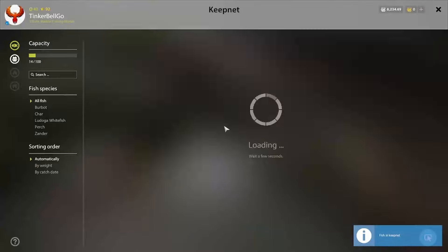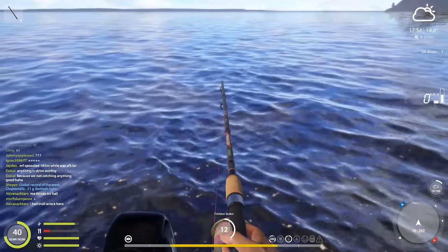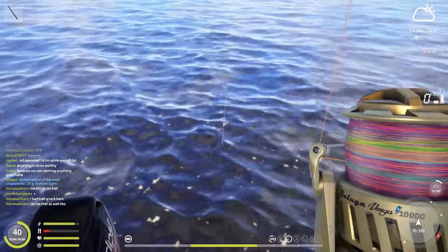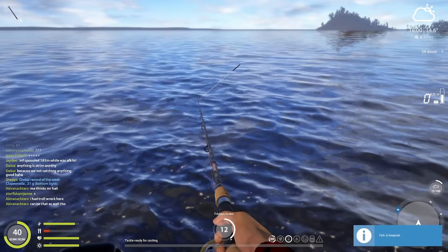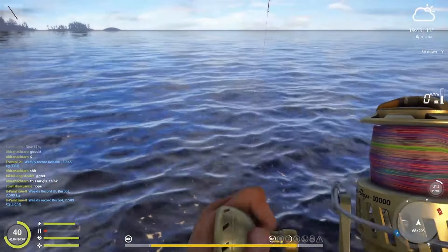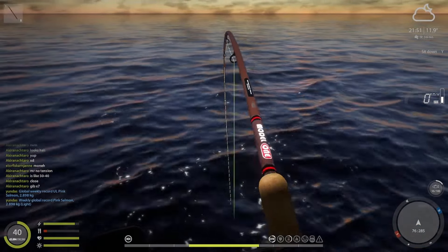The Ludoggo Whitefish will get some of them sometimes, and chars come every now and then — like every second or third fish would be a char. There is a char. So yeah, do the perking. Drop it to the bottom — you'll see it's written 'Touching bottom' on the left there, next to your line bar. Then you know that you are doing well.